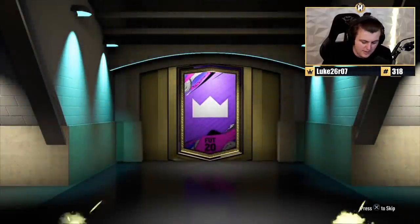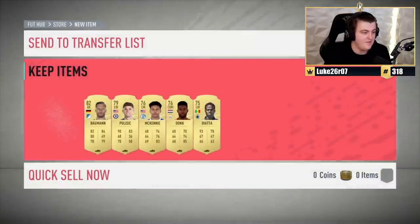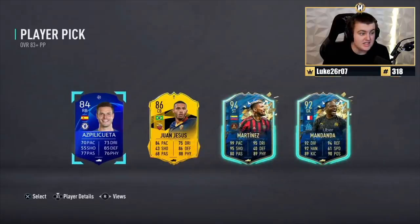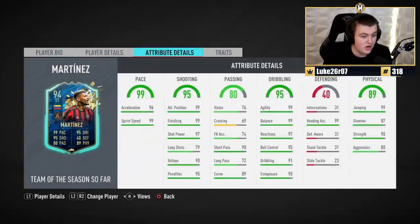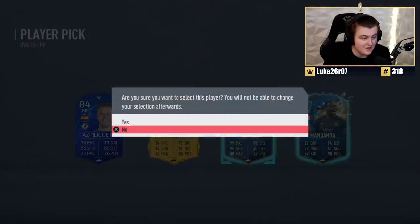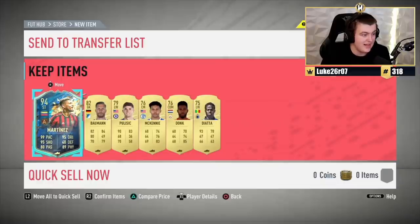Here we go with the prelim pack — absolutely nothing in there. Are we getting something good in the prime player pick? That Martinez card is genuinely one of the best cards I've used all game in draft — he is incredible in draft, he is nuts. That is a fantastic pull, absolutely fantastic. We'll take that.